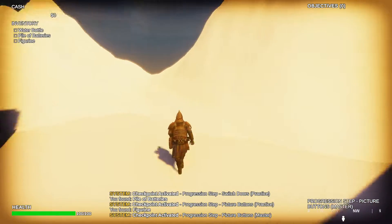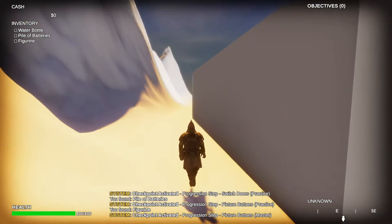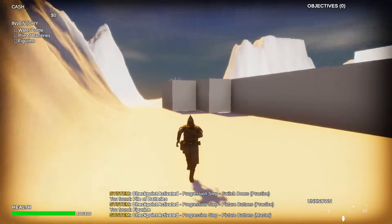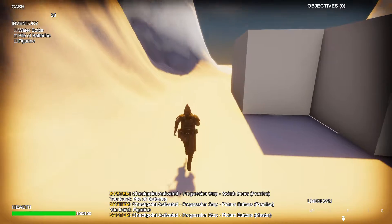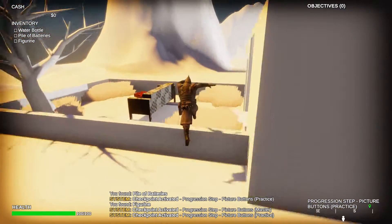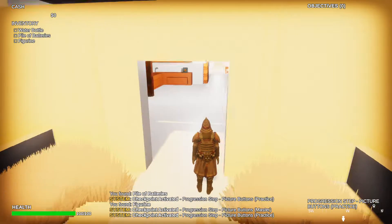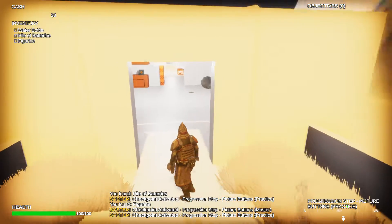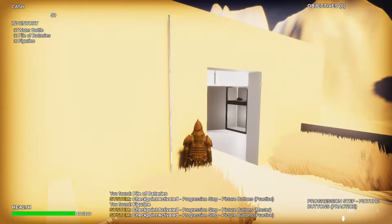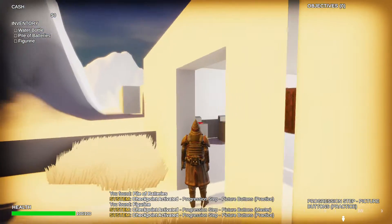Looks like I just hit a progression step — master. I would say fix that so players can't get back here, so people aren't cheating. You really didn't snap any of your objects well. It looks like you used the doorway from ProBuilder — I would say make that into separate objects when you do that.